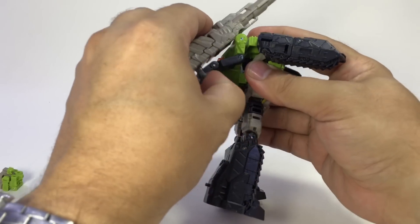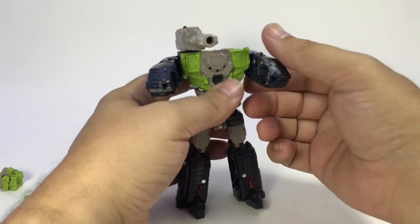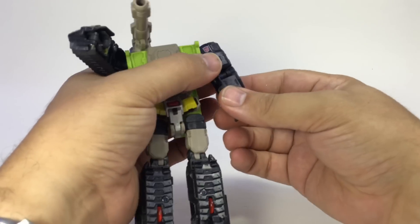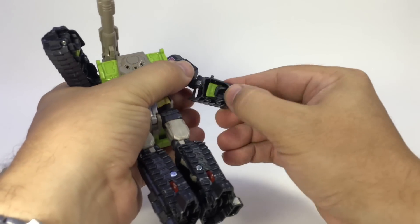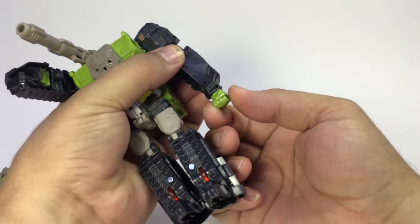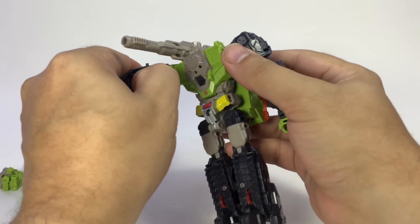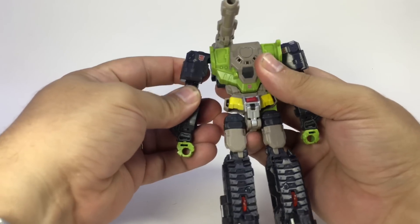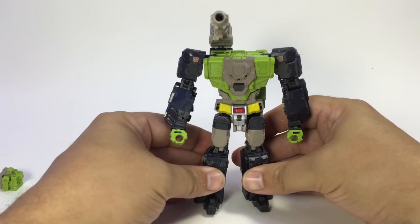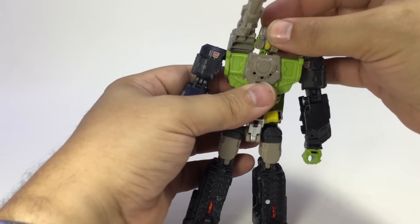Then this whole assembly comes up and allows his cannon to sit over his shoulder. Arms come up, then they extend at the elbow. It's not just the fist — there's a whole wrist piece that flips out, so he still has wrist swivels. Those flip out, arms come down, elbows, cannon up, and then you just plug Furos into the top here.